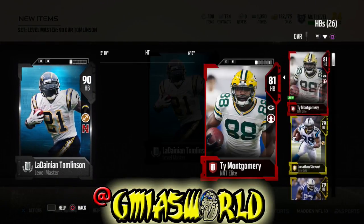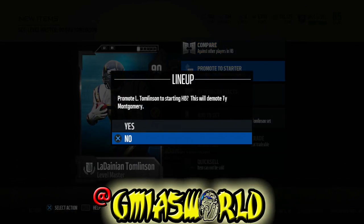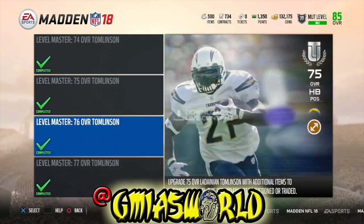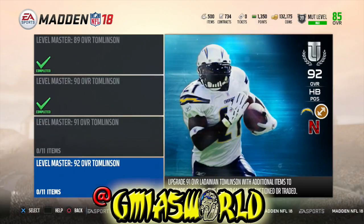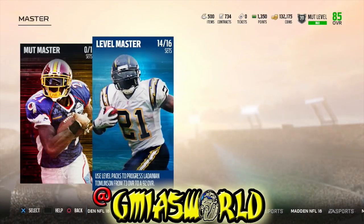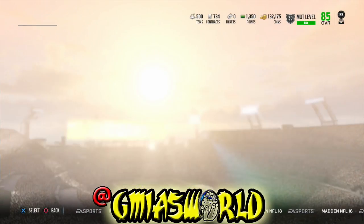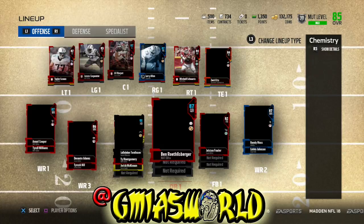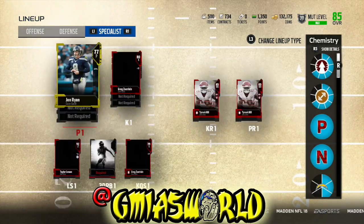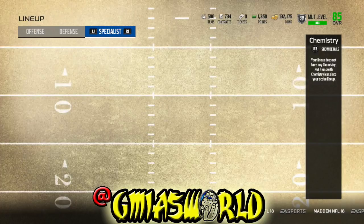So now it's LaDainian Tomlinson, Level Master, 90 overall. We're going to add him into the lineup really quickly. Promote him to the starter — there we go. We're going to have to go back to the lineup though to make sure that he's where he's supposed to be as far as third down back, because when you take him out of the lineup he does some weird things. We're at 85 overall right now — that's pretty good. So we're going to go over here and make sure that he's in there as the third down running back also.